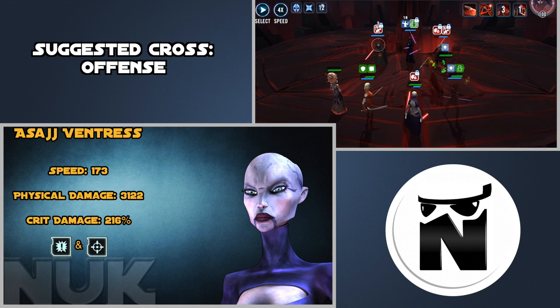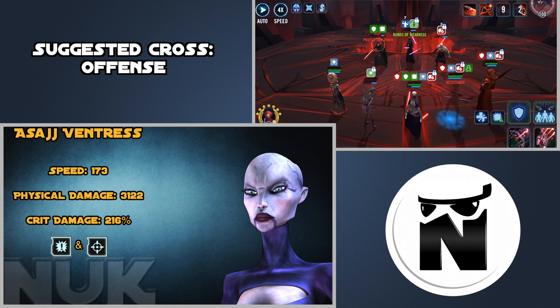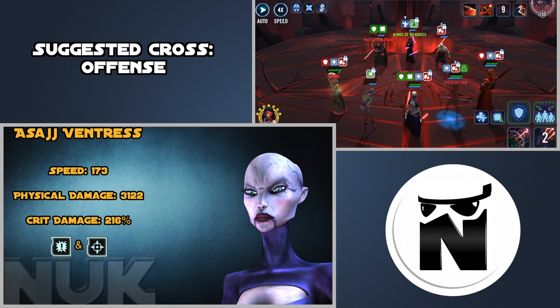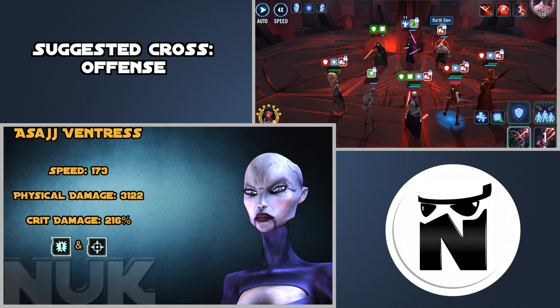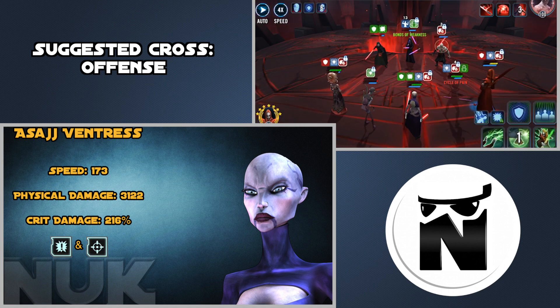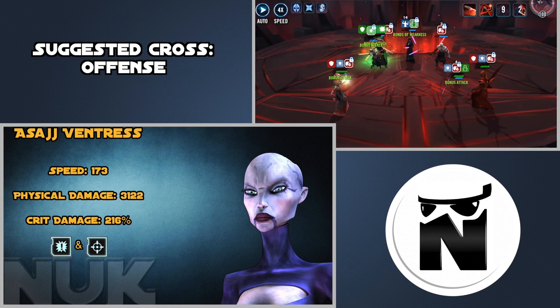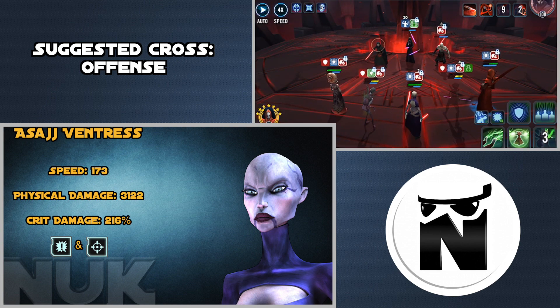For Asajj Ventress the stats you want to strive for are Speed, Physical Damage, and Critical Damage. The mod sets for her are going to be a Crit Damage 4-piece set with a 2-piece Potency set. The reason you use a 2-piece Potency set is because of her unique Rampage — she gets 15% critical chance stacking through the course of the battle, so very quickly she's going to be approaching 100% critical chance, meaning you don't need to run a 2-piece Crit Chance set.